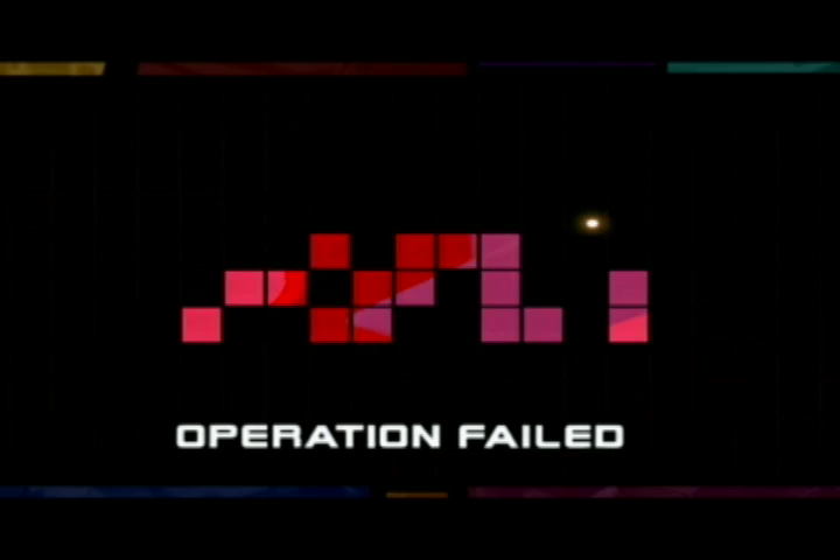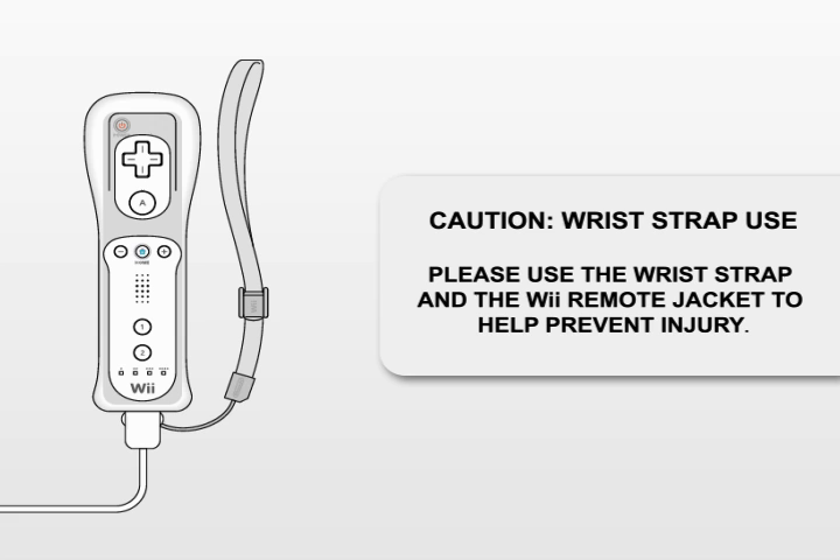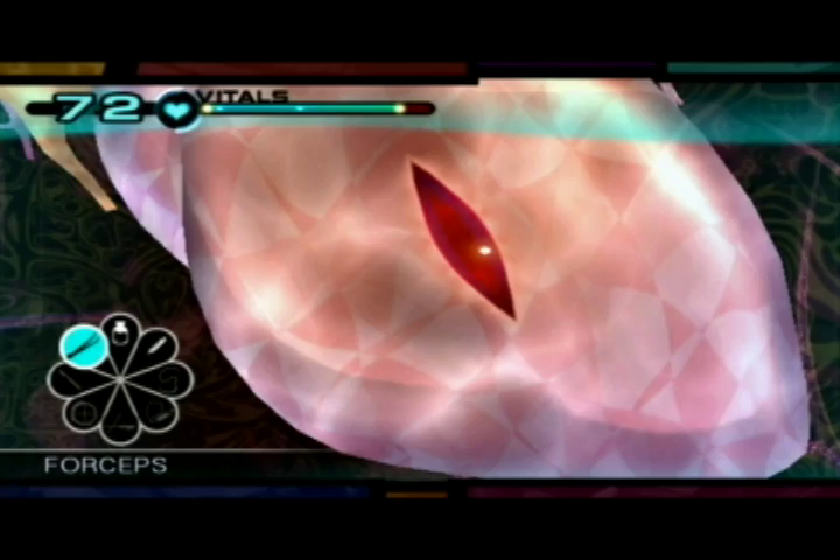To perform each procedure, you will use the Wii Remote and Nunchuck to select from a number of surgical implements. Don't forget to properly secure your Wii Remote using the wrist strap and the remote jacket. Those aren't just your Wii Remote and Nunchuck in your hands — those are the tools of a surgeon, and you interact with them a lot like how you would in real life.